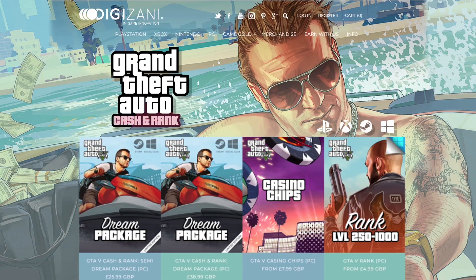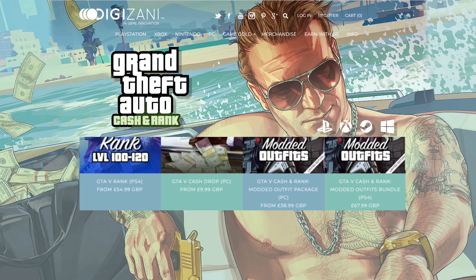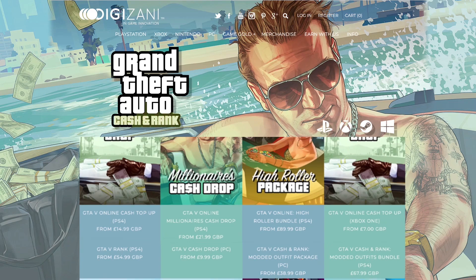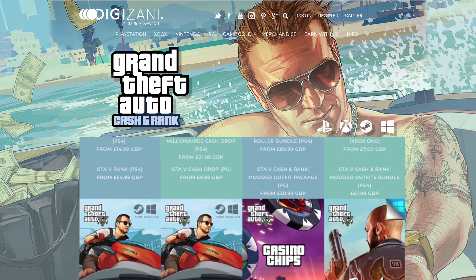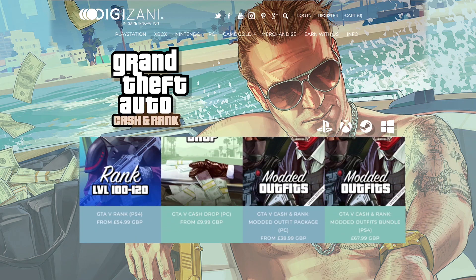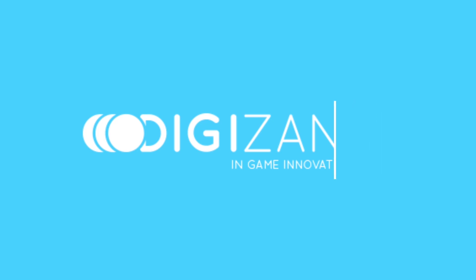Just before this video starts, if you guys are in need of cash or RP in GTA Online, then check out Digizani. Their links will be down in the description. They offer cash and rank services for the Xbox One, PS4, and PC. They are cheap, fast, and reliable. They offer 24x7 support and are available on all platforms. Use code NIGHTLYPOWER for a 5% discount off your next purchase.